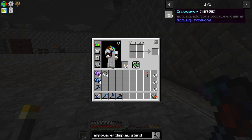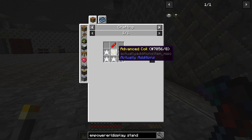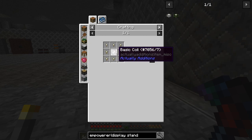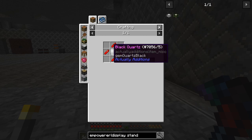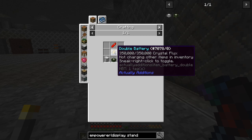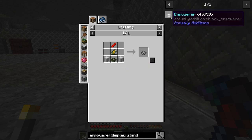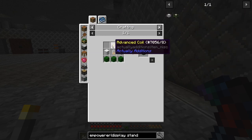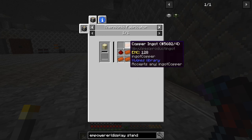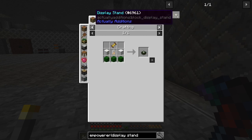Those are the two that we need to do. To make the empowerer we need a display stand, we need batteries which contain a basic coil with nuggets of nickel around it. This basic coil we had at the beginning - this one needs to be a double battery so you need to make one. We also need a copper electron and these other pieces, so let's do these first.